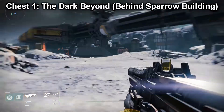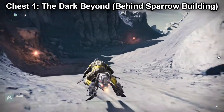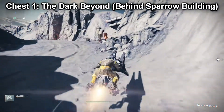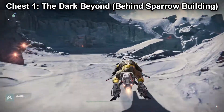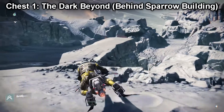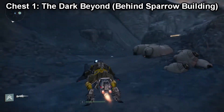I also have a little bit of information about where it's at — behind the sparrow building. Right after you link up your sparrow and you're able to get it, just go right behind it and to the left. You're just going to follow this pathway, and then there is a rock formation over on the left-hand side, and it's right in that rock formation.